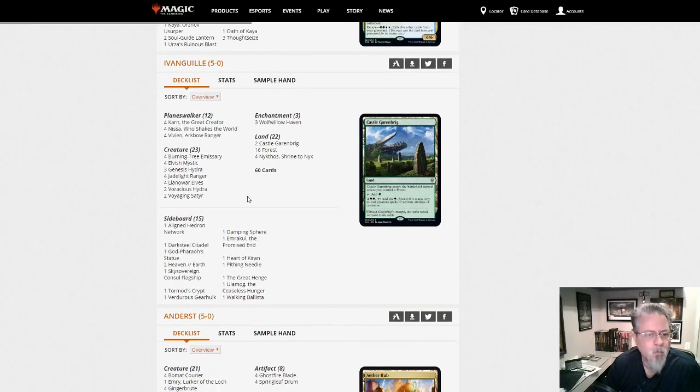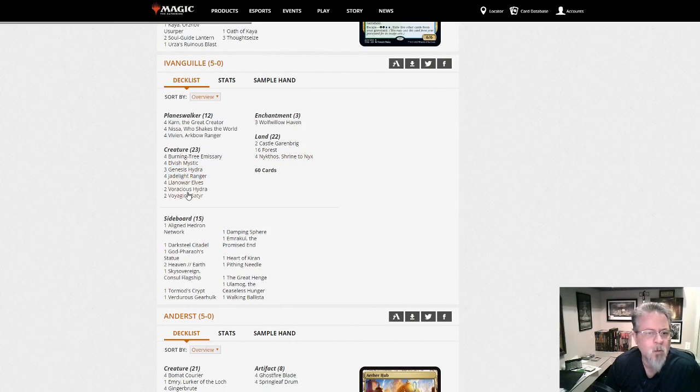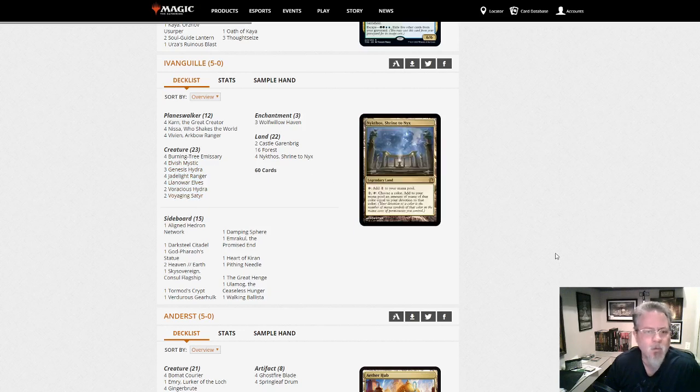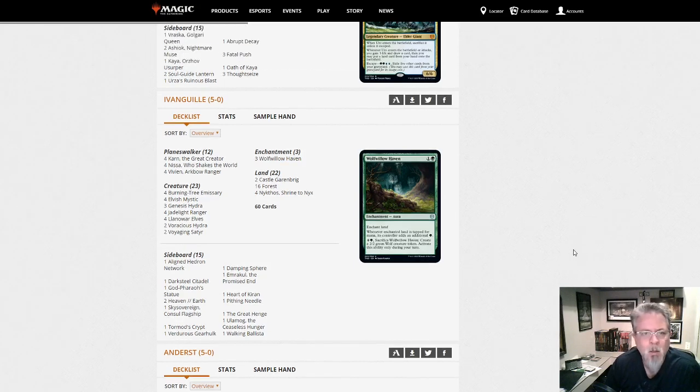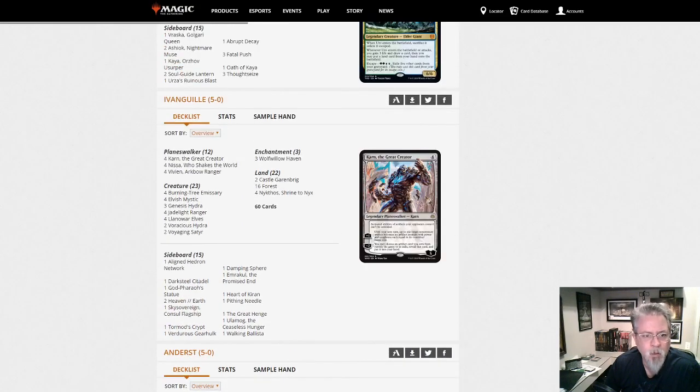We've got a green devotion deck here with Burning-Tree Emissary and Elvish Mystic. Actually, sorry — misreading things — this is the green walkers deck with three Wolf of Hell's Haven, not four. This is definitely one of the up-and-coming decks, tier one-ish right now, or tier one-and-a-half, but definitely improving.